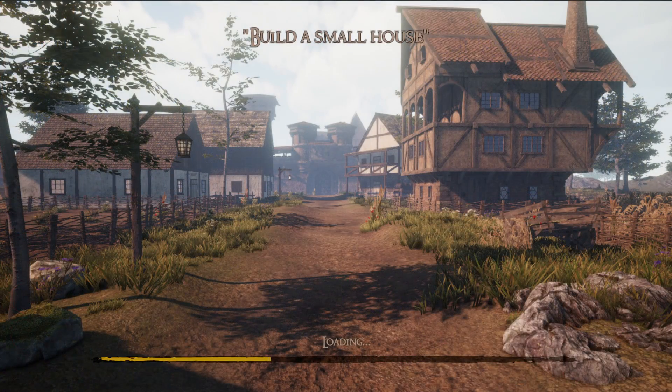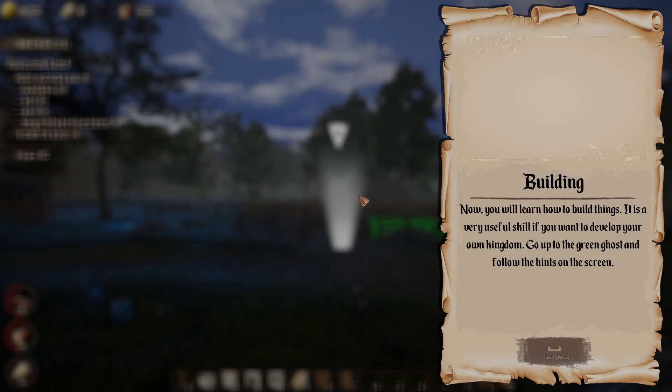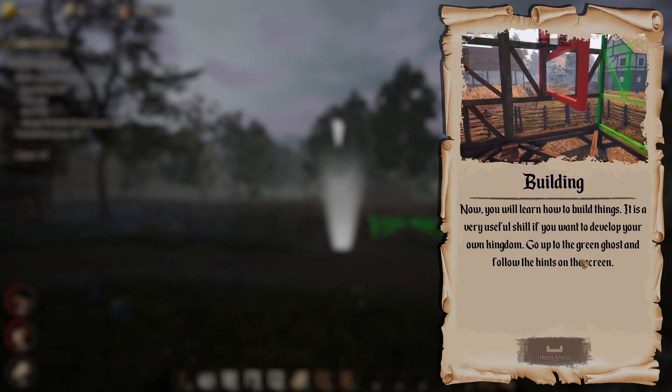Build a small house. Now you will learn how to build things. It is a very useful skill if you want to develop your own kingdom. Go to the green ghost and follow the hints on the screen.